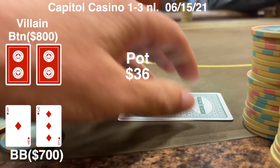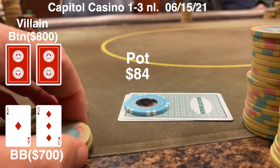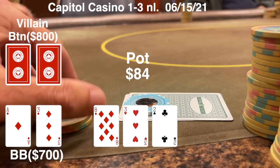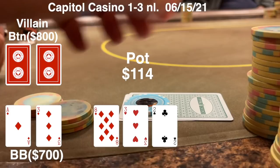The player from early position raises to 20 and gets a couple calls. I decided to defend my blind with Ace-3 suited. Sometimes I would go ahead and put a big three-bet on this thing, but not from an under-the-gun raiser. Flop comes 8-3-deuce - there's one diamond. It gets checked around to the person on the button who puts out a small bet for 30.